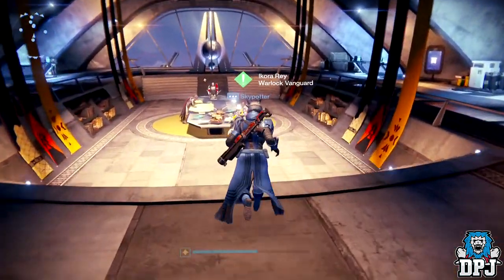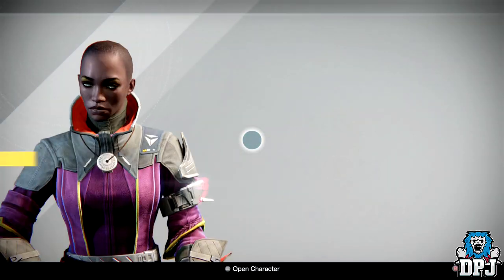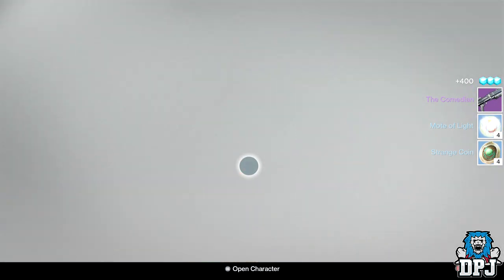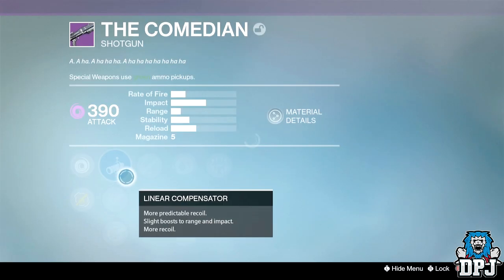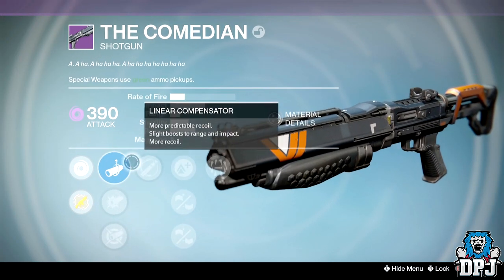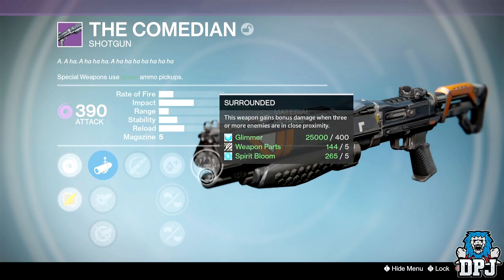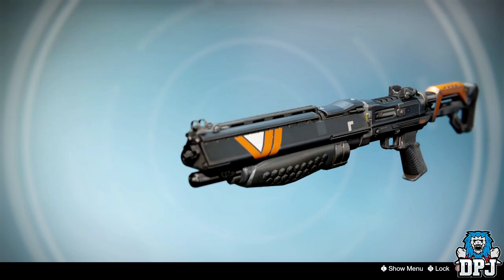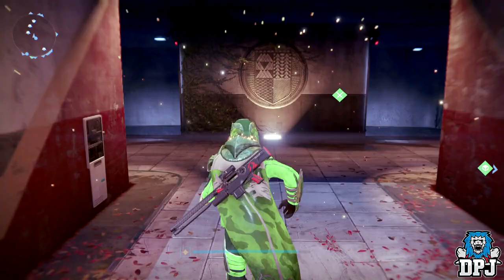Warlock Vanguard rank 30 — weapons all day every day. Got the Comedian shotgun, which used to be a beast. But the roll has full auto, which I hate on shotguns, along with lightweight, rifle barrel, small bore, and surrounded. Full auto just ruins the range. Not a great roll.